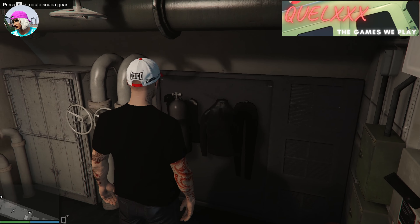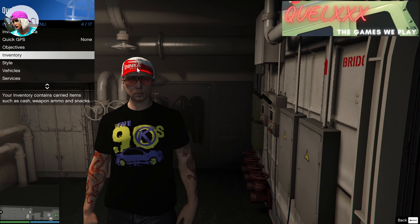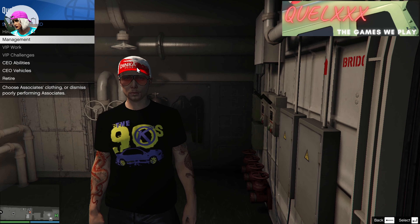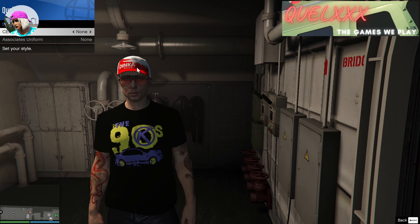Let me start off by showing you all the CEO outfits if you have not seen them yet. Just open up your interaction menu and start up your CEO, then go to Management, then Style, and you will be able to scroll through all the CEO outfit options.